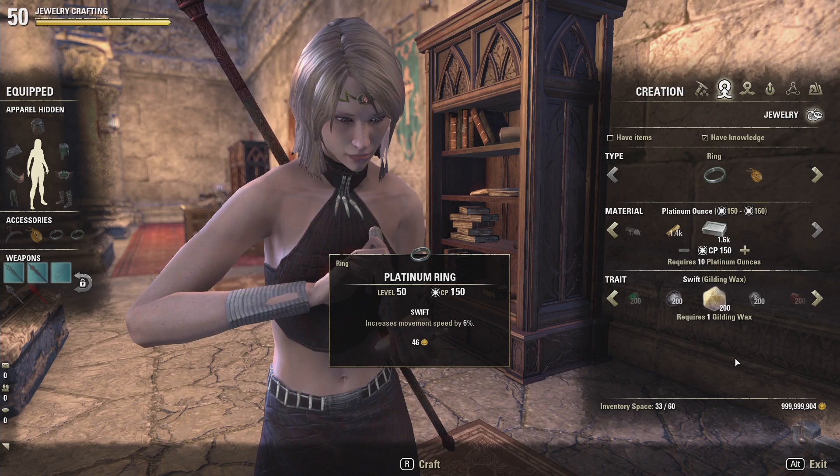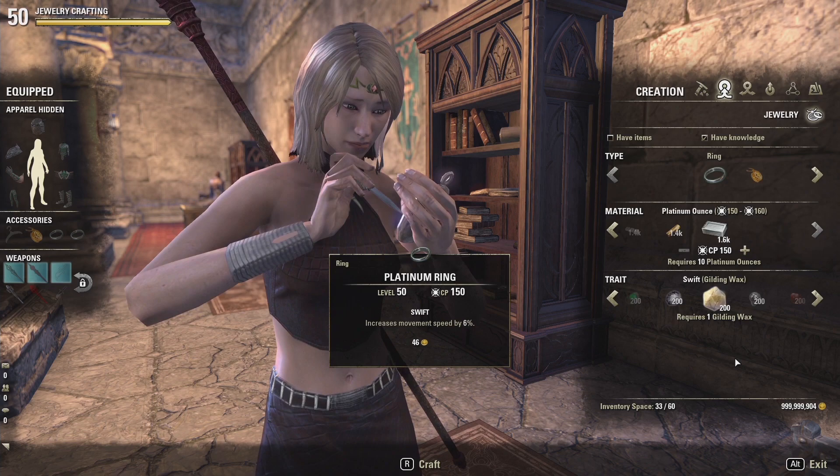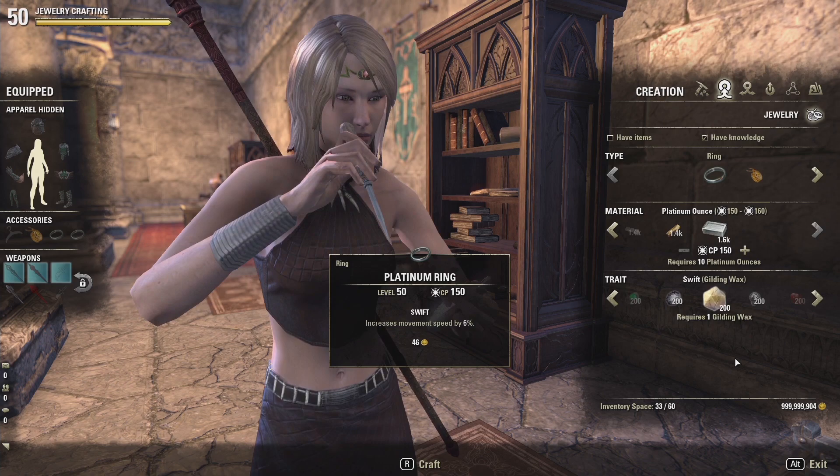Swift, which increases your movement speed. Necklaces and rings with this trait will have a rare chance to be awarded when completing normal jewelry crafting writs. If you'd like to purchase the trait stone, you're going to need to do that from the Master Writ Merchants for Writ Vouchers.